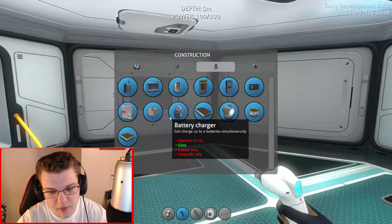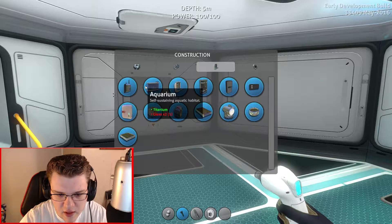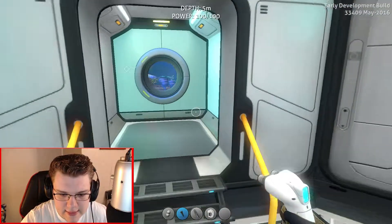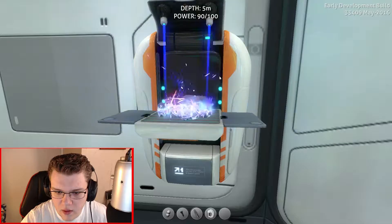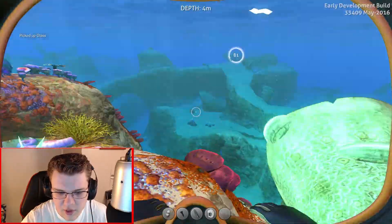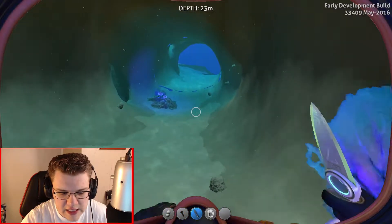Alright, what else do we want? Battery charger would be nice, but it requires a lot of stuff. Self-sustaining aquatic habitat — could bring food in here and just store it, that'd be pretty cool. Need titanium and glass. Let's put this away before we deconstruct it by accident. Make some more glass and swim out here so we can go pick up some titanium, quartz, and all that fun stuff.